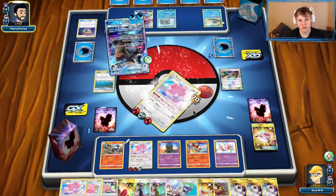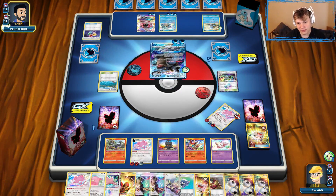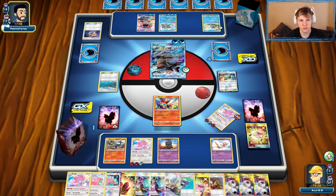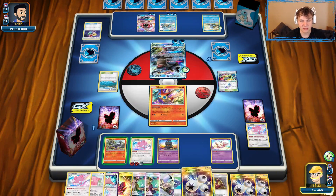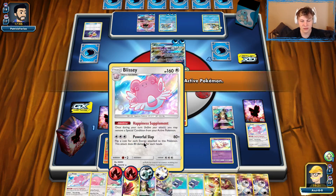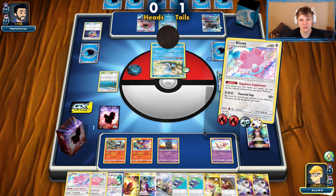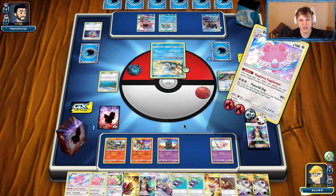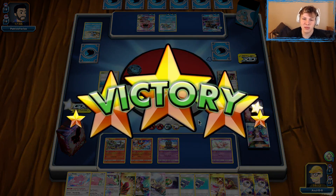Knockout — goodbye Blissey. Shouldn't be a big deal. We now have access to Guzma whatever we want, since our opponent no longer has the Articuno in the active. Easy Triple Acceleration and Guzma to pull up the Squirtle. Possible we whiff, but pretty unlikely. Let's see — there we go, a couple heads coming in. A lot of heads, no reflips — 320 to knock out the Squirtle, and we take this first win over the Blastoise deck.